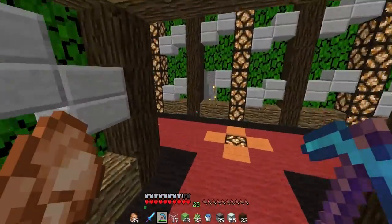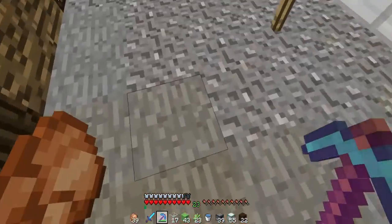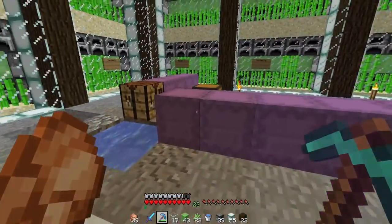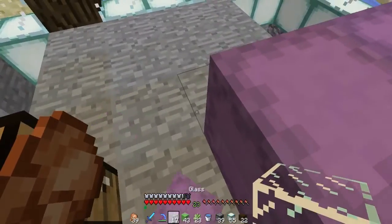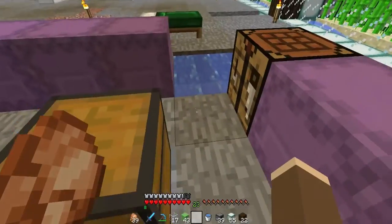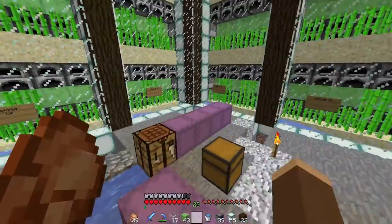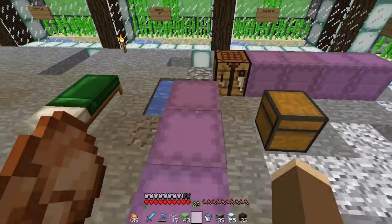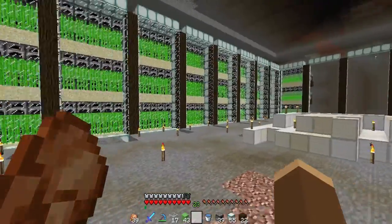The reason I don't have many diamonds is because I have nine shulker boxes — each costing 13 diamonds, except for I think these four over here which I'm not exactly sure on the price. These ones actually cost 14 as I mentioned before. So yeah, that's where all the diamonds went.